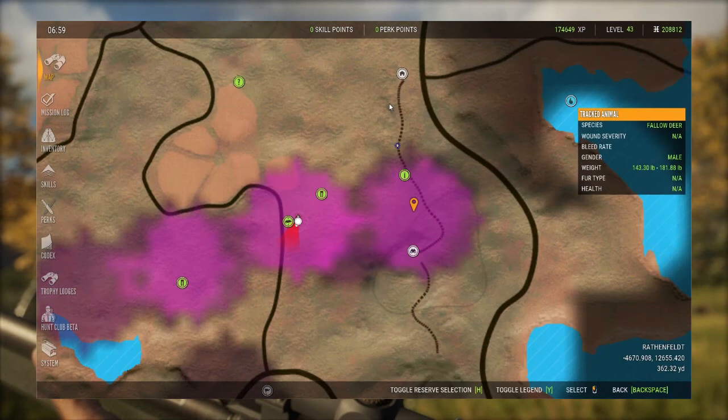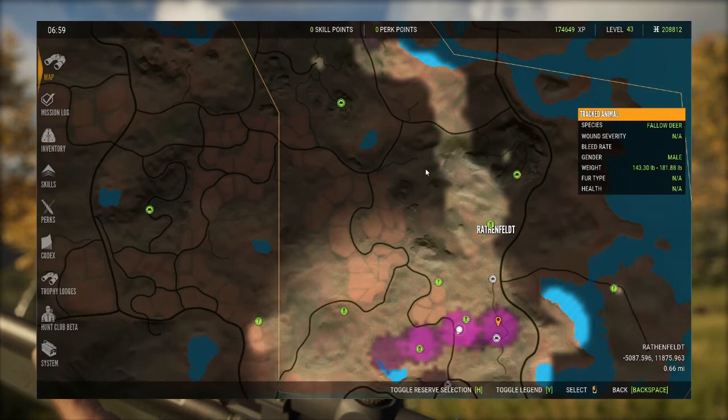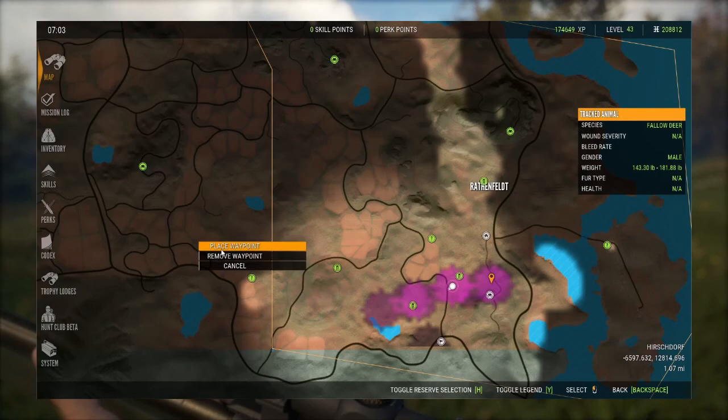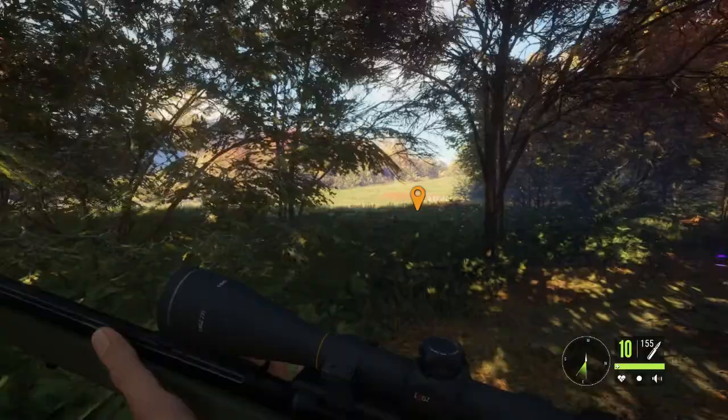Like I said, this is right here — right below the Rathenfeld outpost. As you can see, I have not uncovered most, if not all, of the map. So this is going to be a tough ride trying to figure out where everything is. But I'm just letting you know there's one right there. Let's check right here if we possibly can. That's a long way to run, but that's what we're going to do next.